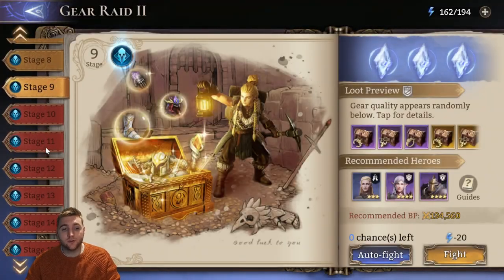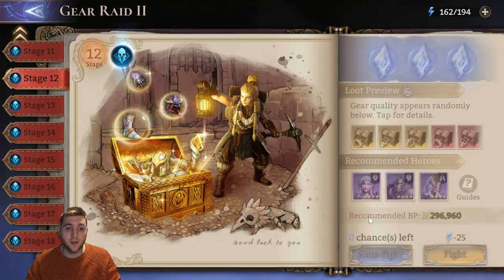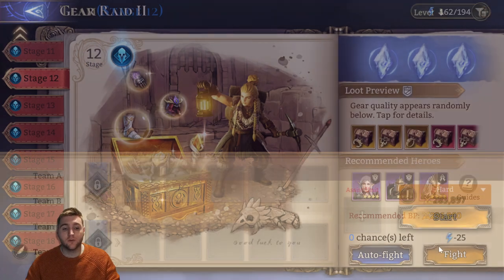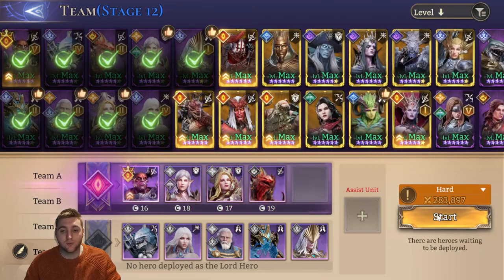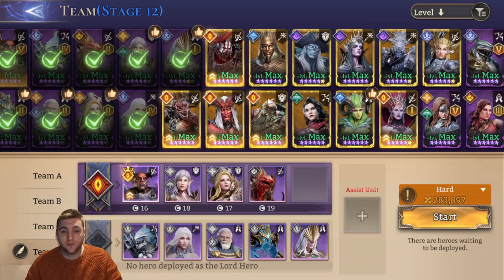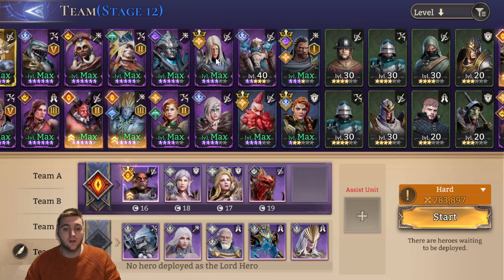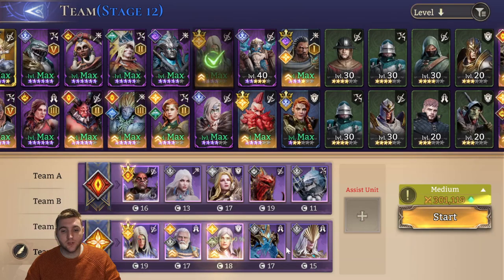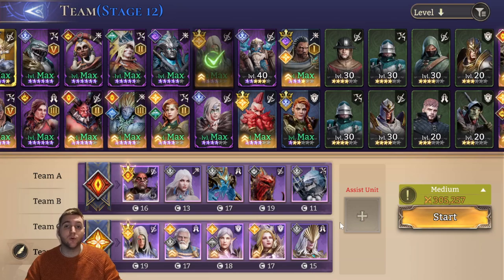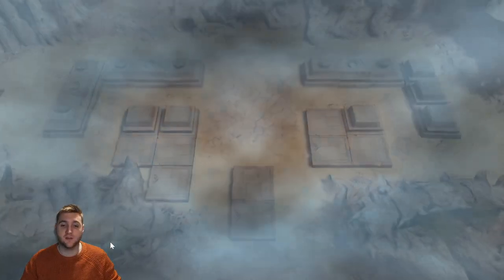Now we'll move on to Stages 10 to 12 — they all share the same map. Then after that, Stage 13 to 18 is the different map. So Stage 12: this is a lot closer on my BP. I'll take another fighter I can use to fodder into the front lines. I'll take Ayn since he is a Watcher — it's better to build a team with Lords if you can. He is naked with no gear, so he is going to die instantly as soon as the boulder hits him, and that's fine.